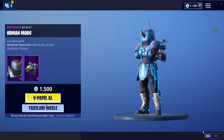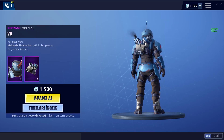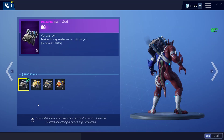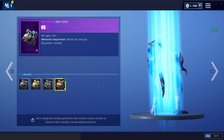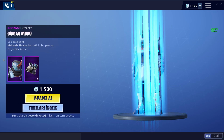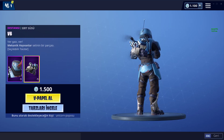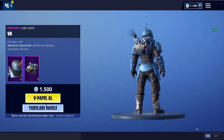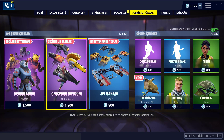Geyik, çakal, jaguar ve aslan skin'lerine sahip oluyorsunuz. Sırtında V6 motor var. Bu da beraberinde geliyor ve bunu aldığınız zaman 4 tane motora da sahip oluyorsunuz. Toplam 8 tane eşya 1500 V-Bucks ile, gerçekten çok iyi.